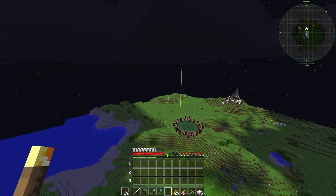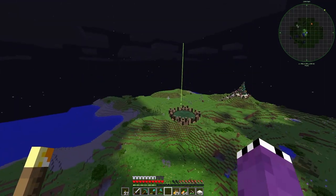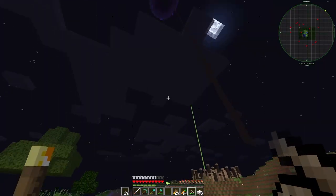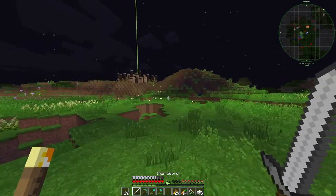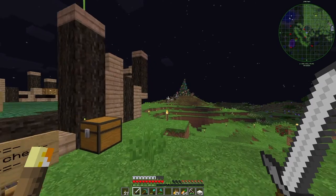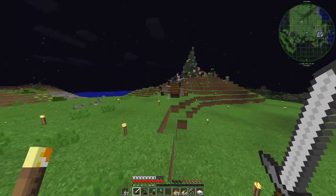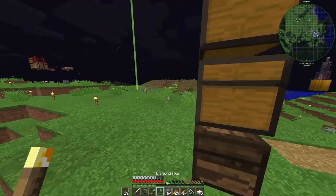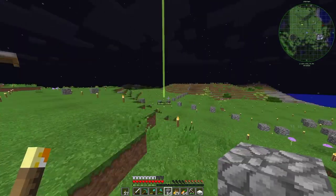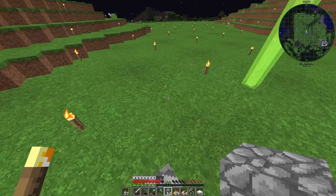That hill right there is going to be the main hill and I think we should put a town hall on top — that would be cool. Then there are these pathways, and I think we're going to come down from here. I've got these main pathway things: they go off that way, this way, and that way. I think this one should lead straight to that town hall idea. Bronzy's on the server — love that kid.